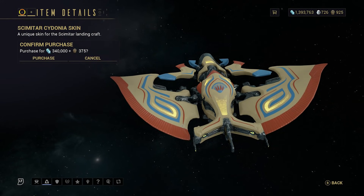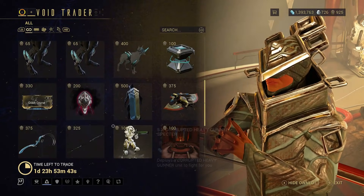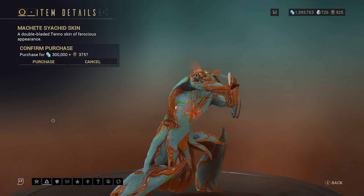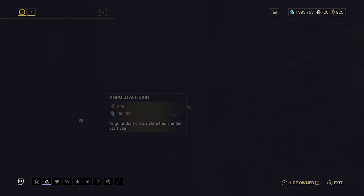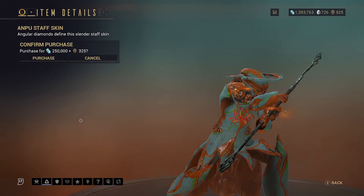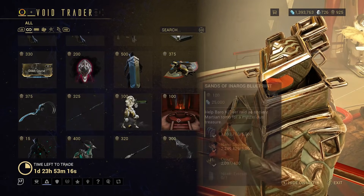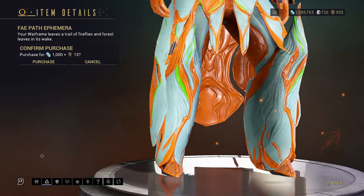The Scimitar Cydonia skin — they are growing on me quite a lot, though I still prefer the Prismas. The Machete skin — you have to wait until it rotates round every single time, but it is one of the better skins. The Ampu Staff skin sadly doesn't have the best presentation, because now your frame just holds it instead of Baro handing it to you. There are five pre-built Corrupted Heavy Gunner Spectres, unlike the other one that is just the blueprint.